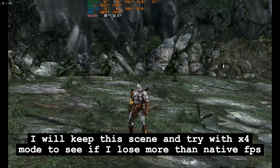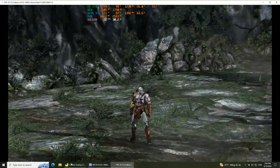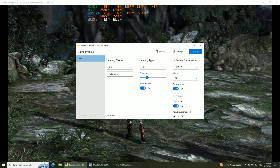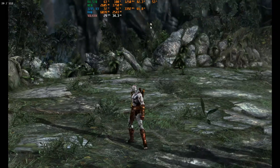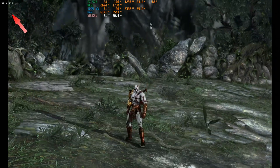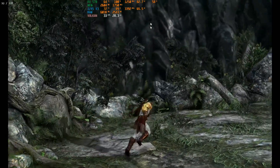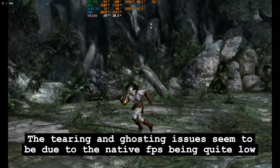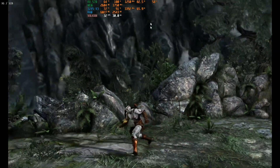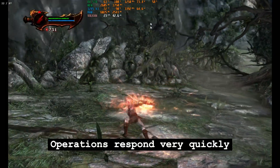I'll keep this scene and try with x4 mode to see if I lose more native FPS. Native FPS is around 30. The FPS has been quadrupled. In this case, native FPS seems unchanged compared to x3 mode, or there's very little difference. The tearing and ghosting issues seem to be due to the native FPS being quite low. Operations respond very quickly.